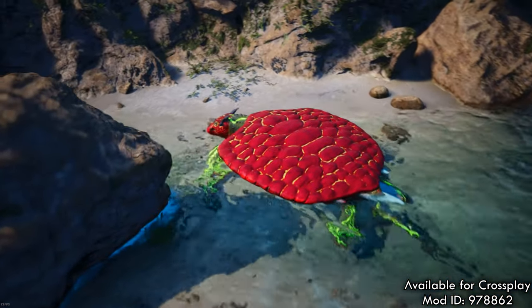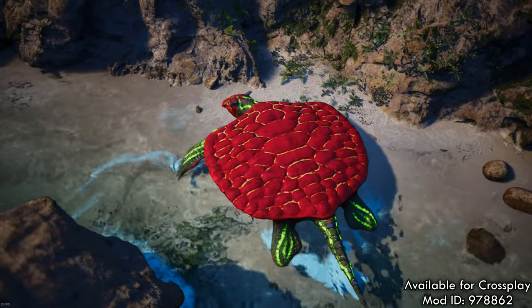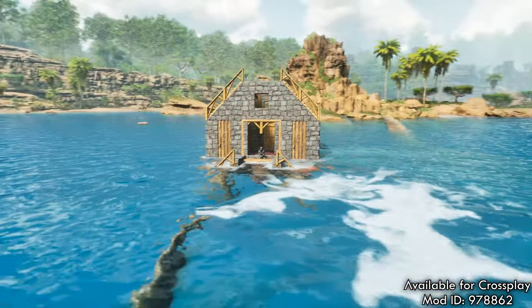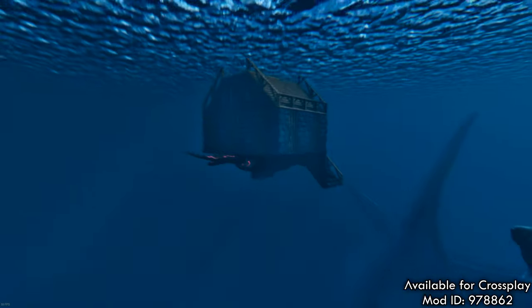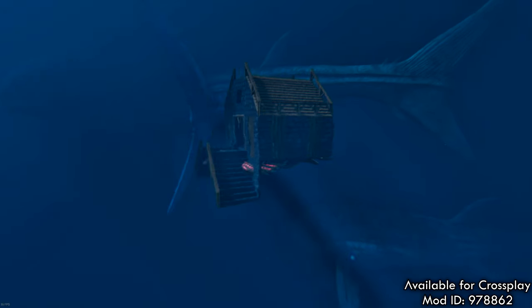For this spotlight I'm checking out the Hanodus, which is a turtle-like creature actually related to the plesiosaur, and it is meant to be a very early game accessible tame that will allow you to build underwater and use it like a raft without incurring the aggro of the Leedsichthys, which already sounds like a really handy thing to have.